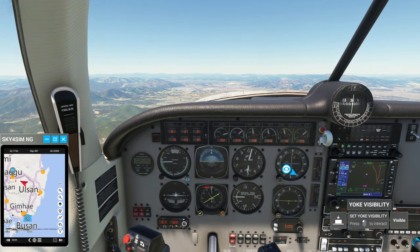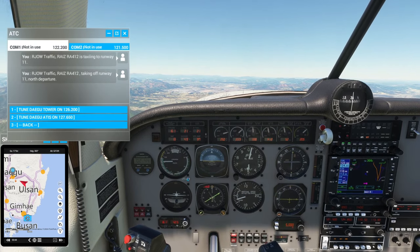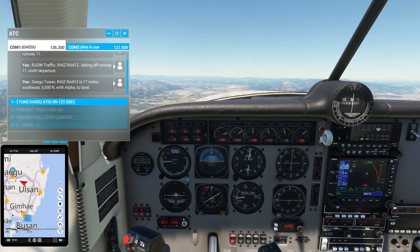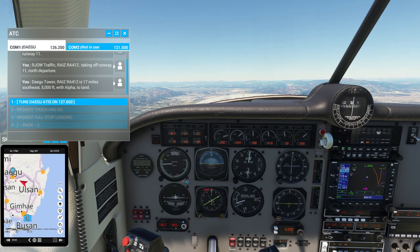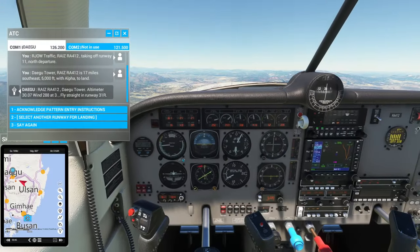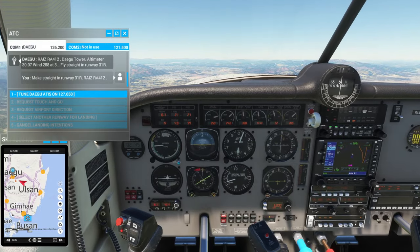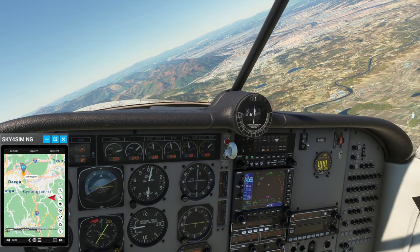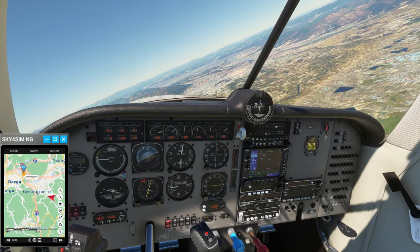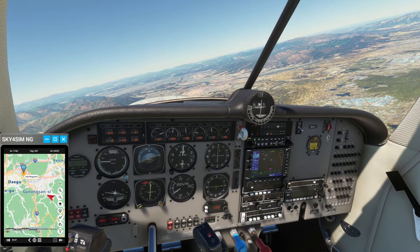Time to talk with our destination. Seventeen miles southeast, 5,000 feet with Alpha to land — runway 31 right. Cleared to land runway 31.